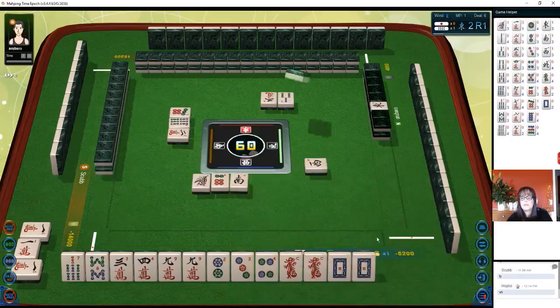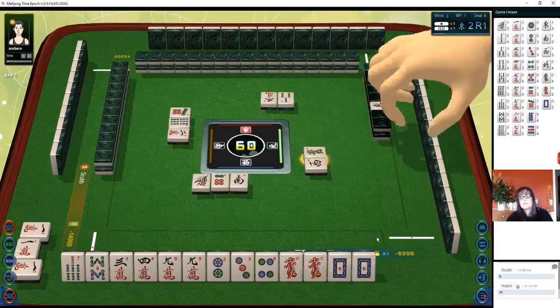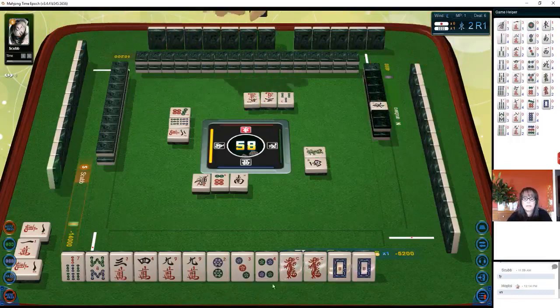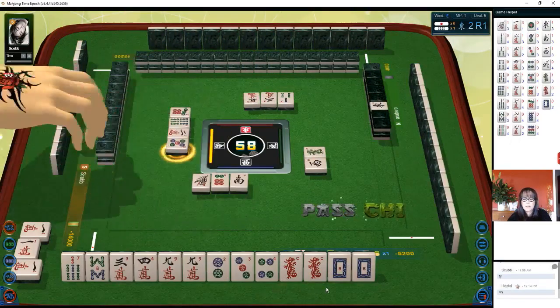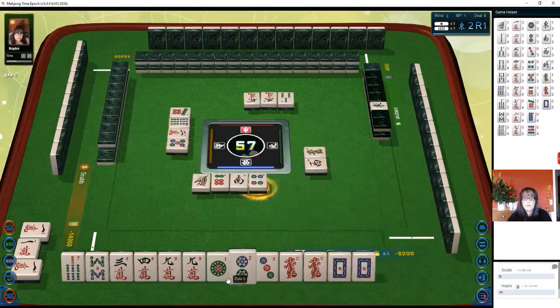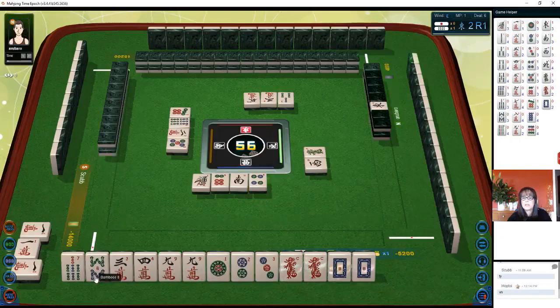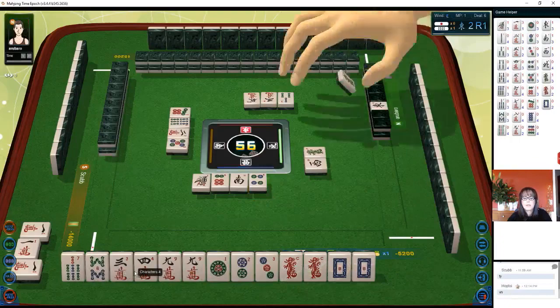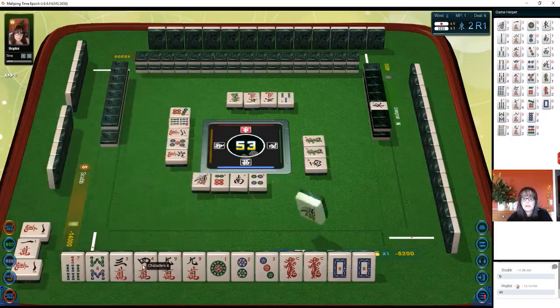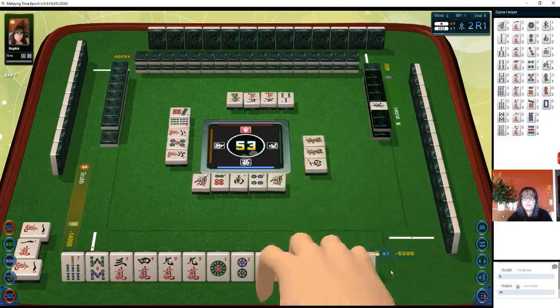We're in south-west seat — that was dora, oops, I should have kept that. Green dragon, five characters, five dots — there's a one. Let's get rid of the four, four dots, so we have a one-two-three chi, a pair of nines, a potential chi with seven-eight-nine, and then the dragons. We could maybe pon these two. We really don't need the three-four, but I think the four crack can go because you can't use that in chanta — you need ones and nines.